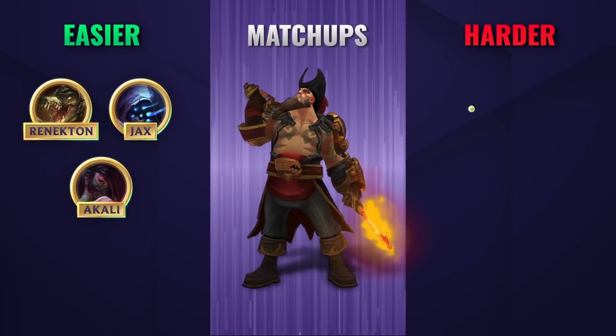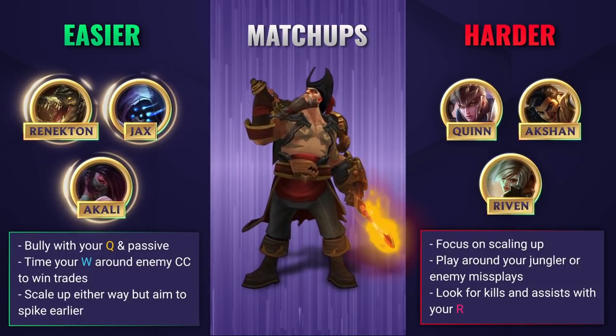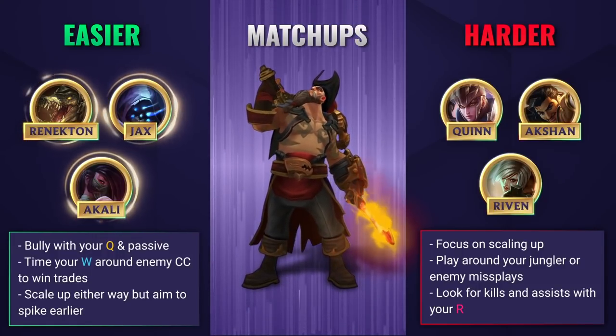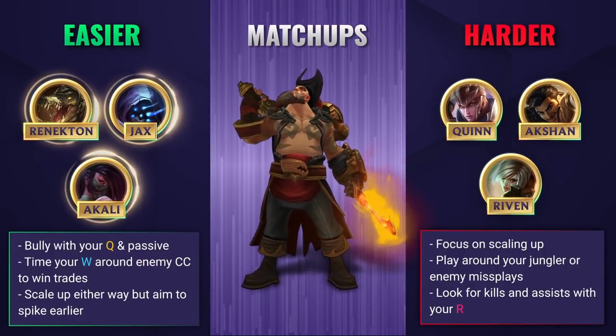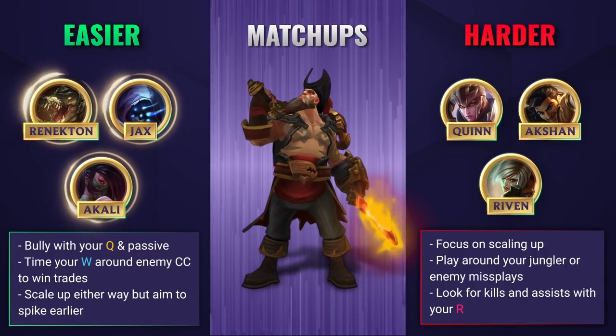Against easier matchups you can look to absolutely bully them with your Q, trade around your passive, and time your W to remove any CC and turn most fights into your favor. Use your barrels to zone them off any CS and harass them too if they get too close. Gangplank is a scaling champion, so as long as you go even you're gonna be just fine, but if you can abuse those easy matchups and scale even quicker you're gonna have a much better chance of carrying.